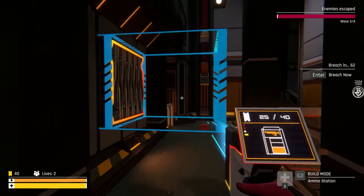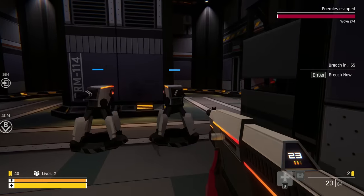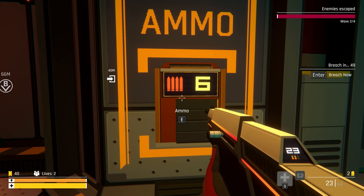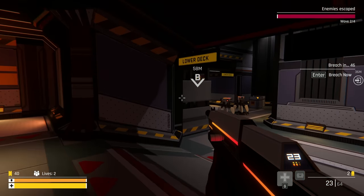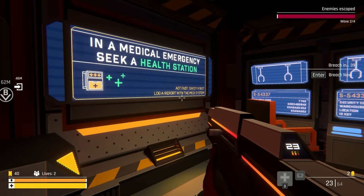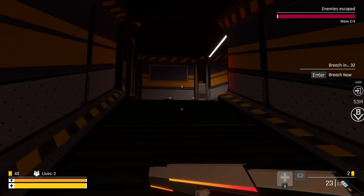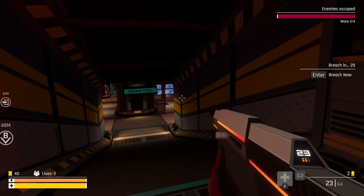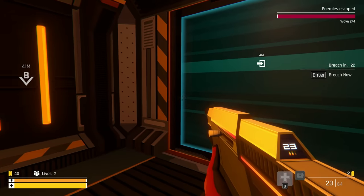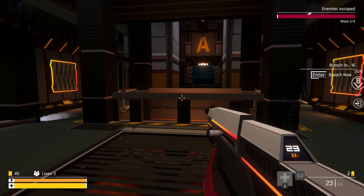I wonder if we can move these - we don't really need to I guess. Two lives. Should I wait until I really need ammo? In a medical emergency, seek a health station. This whole thing is really cool - they're probably gonna breach from different spots, everything is trying to get to this point right here. Let's just go ahead and skip this and get going.